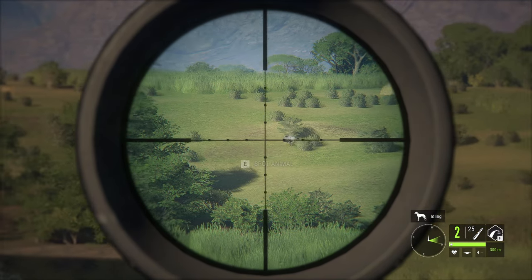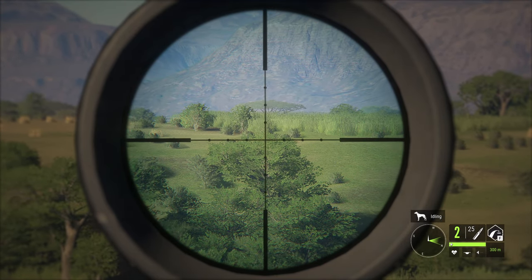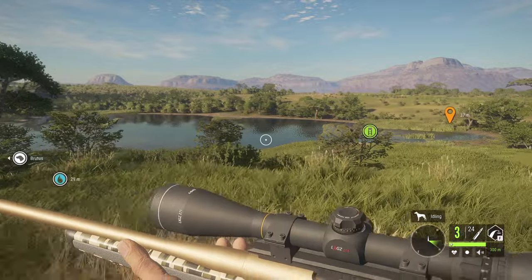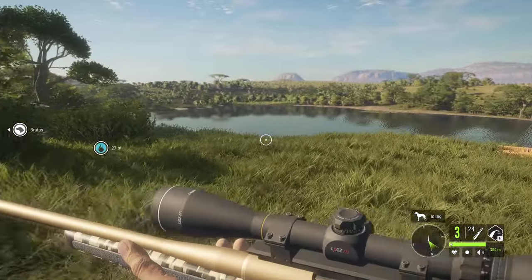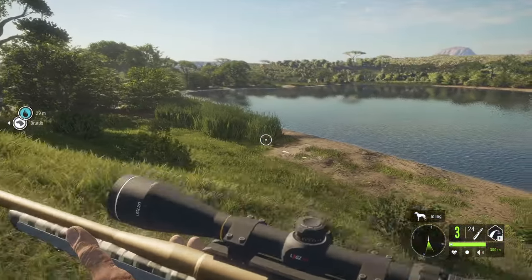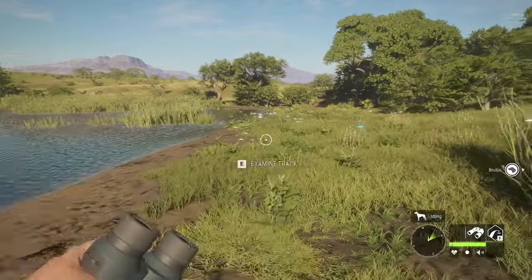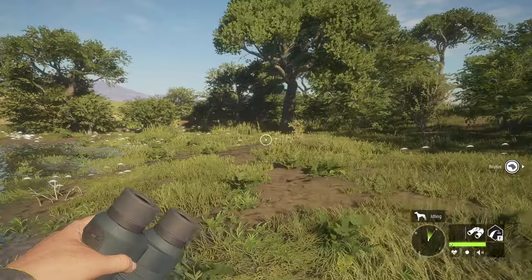The trick to hitting moving targets, if you have the opportunity, is to place your cursor in front of them and wait for them to run where you think the bullet will hit. Moving as you're shooting at them is very difficult. That is both a video game and a real-world tactic — in the Marine Corps that's how they teach you to hit moving targets: place your crosshair in front of where you think they're going to be, then pull the trigger when the timing is right.